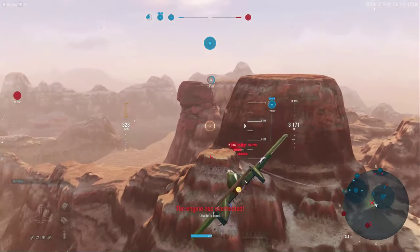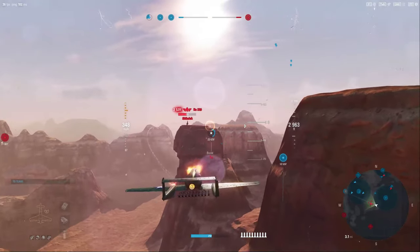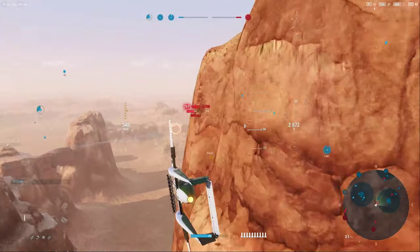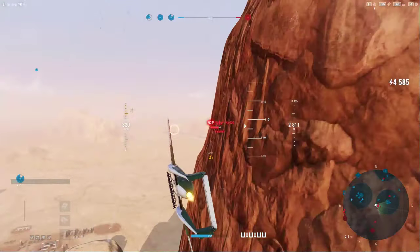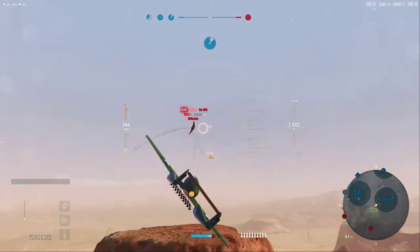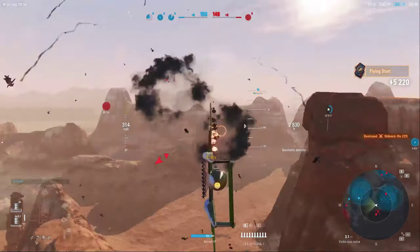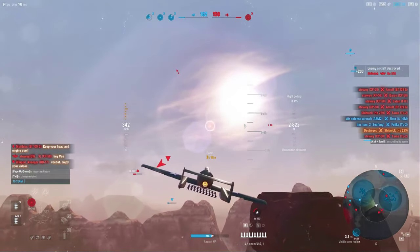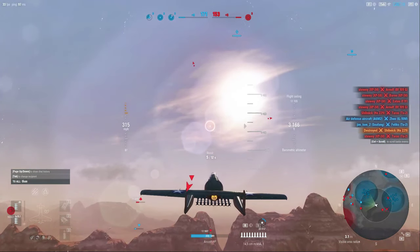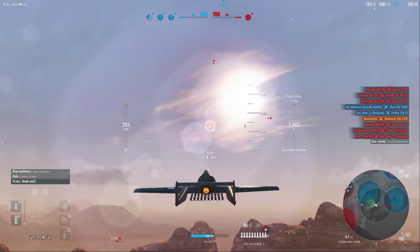If he had just continued with the standard up-and-over turn, he actually would have been getting away from me — but for whatever reason he decides to take me around the rock. Despite him not being a specialist, we do end up taking him out. I finally manage to respond in chat — and of course I had a typo, then sent it to flight chat of all things.